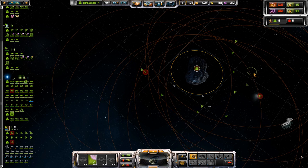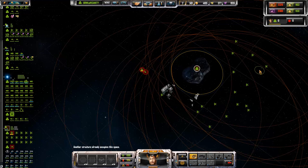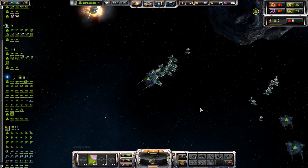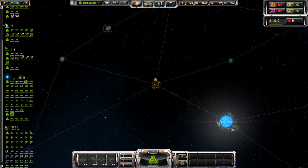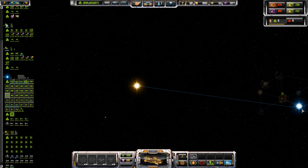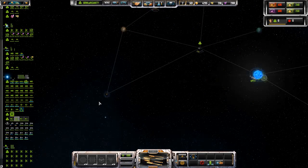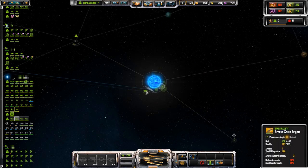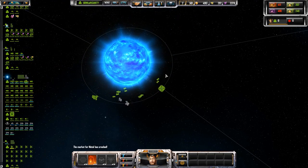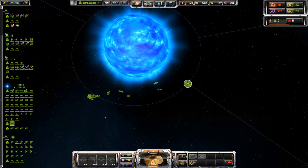All right, no logistics slots available. We'll upgrade civilian infrastructure. Let's go ahead and skip ahead. Hello capital ship — I bet you're jumping back to your star system because you are terrified of what is descending upon you. We're going to bring all of these starbase constructors with us because we are going to bring carnage and mayhem down upon the heads of any who would dare oppose us.